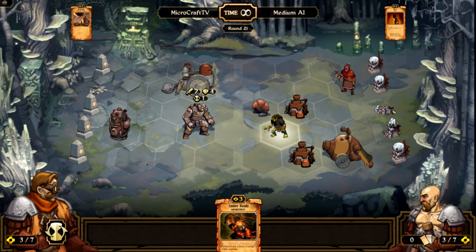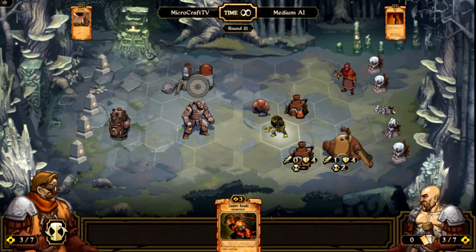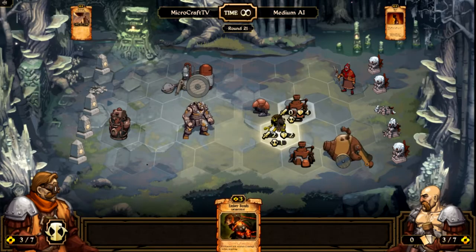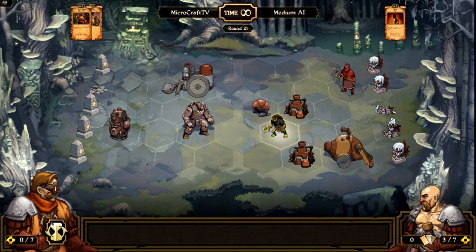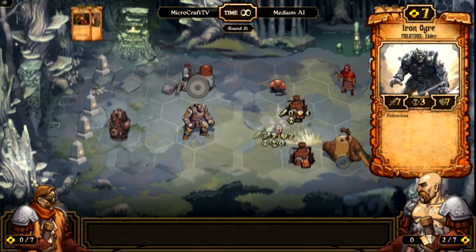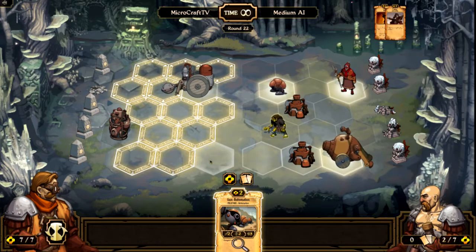Now I can summon something else. This is a Destroyer — it's another artillery. It has a low attack time with a decent amount of damage and health, which is pretty cool. This Ember Bonds deals damage to an attacker, and you can cast it on enemy units. So I'm gonna cast it on this guy — so the next time he attacks, he's going to die. But that enchantment should've worked, and I don't know why it didn't. The game is still in beta, so it's possible you could be running into some bugs.